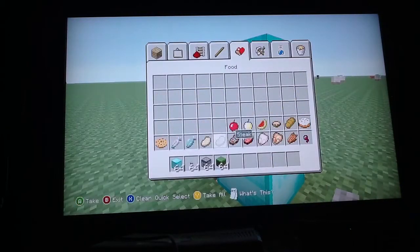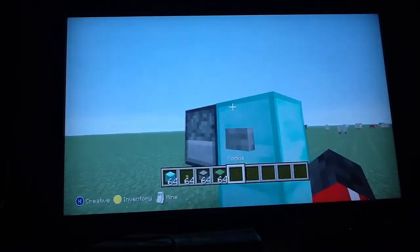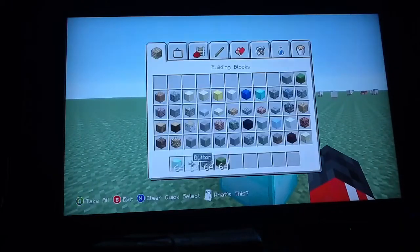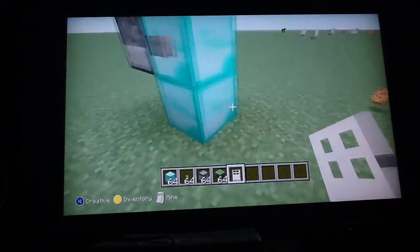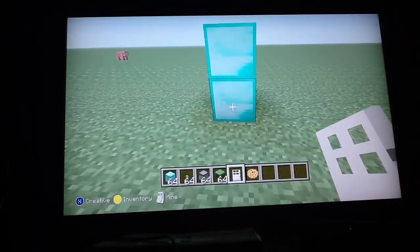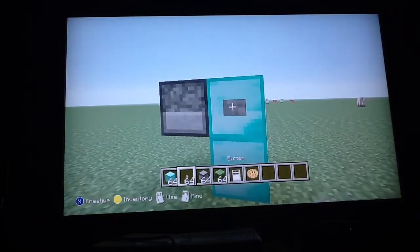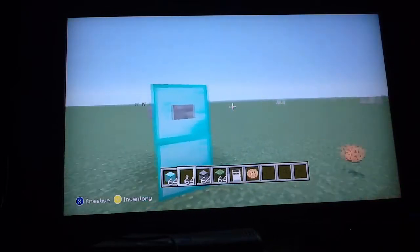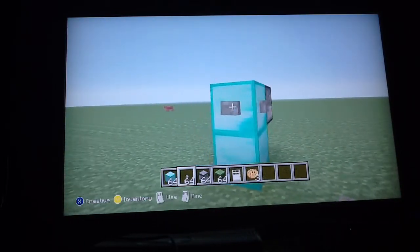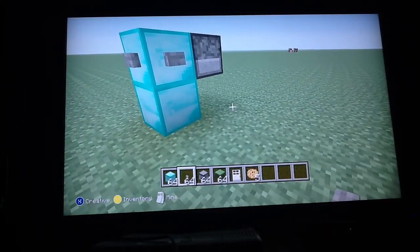I'll even demonstrate — put cookies in, then press the button. I think you can also put an iron door. Cookie — see, now we know that it works. There you go, that's how you make a refrigerator. Thanks for watching.